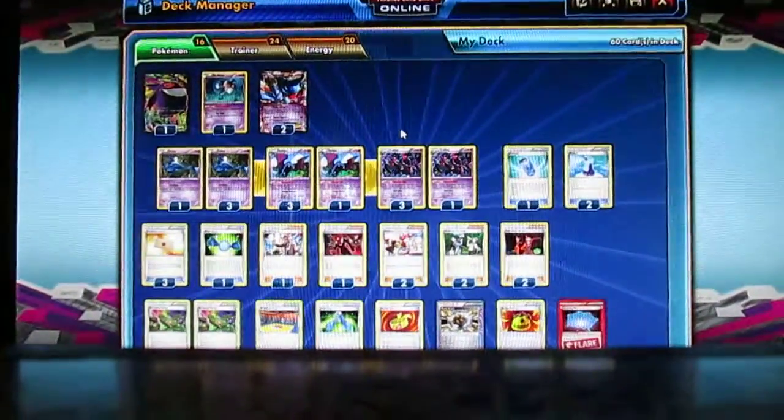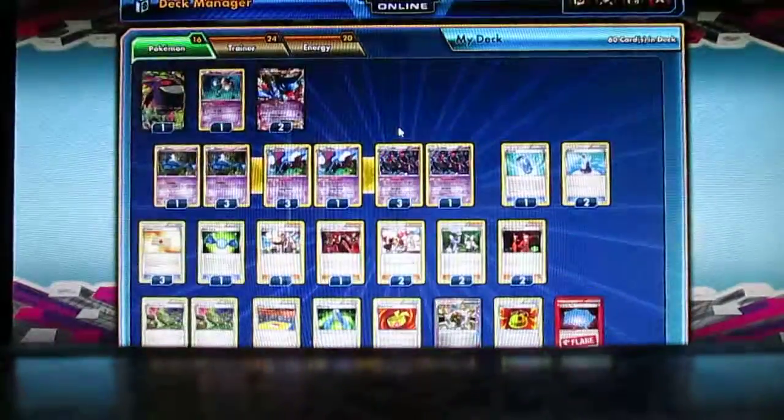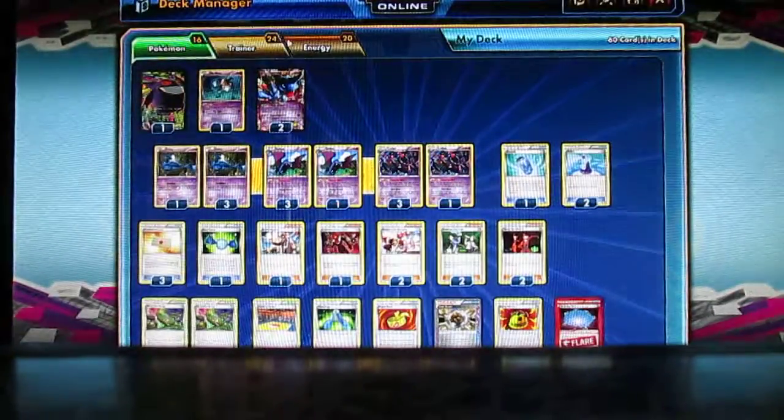Here is another deck. It is called the Goal Lure deck — I don't really know why I called it that, that's just what I felt like calling it. It has 16 Pokemon, 24 Trainers, and 20 Energies.